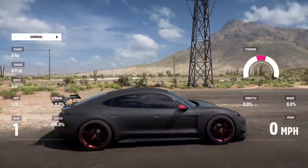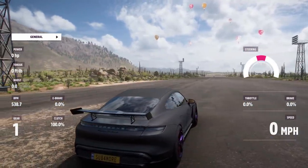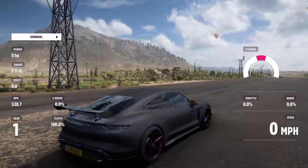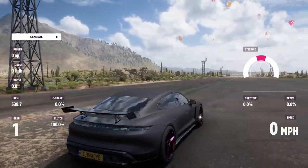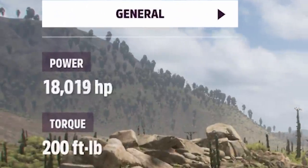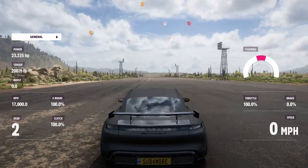I want to show you guys how to do this. I can't guarantee it won't be patched by the time you see this, but I followed a tutorial by Kyle Edward — I'll have it linked in the description. Basically you turn it to manual gears, turn off your stability control, shift up to second, hold the e-brake in, and hit the gas. You'll notice something strange: the horsepower starts climbing and it's not stopping.